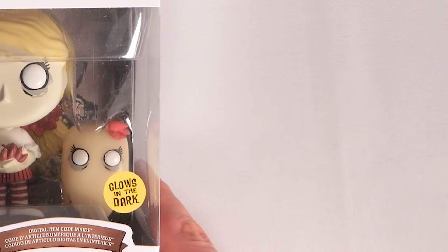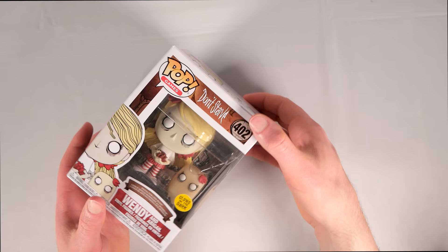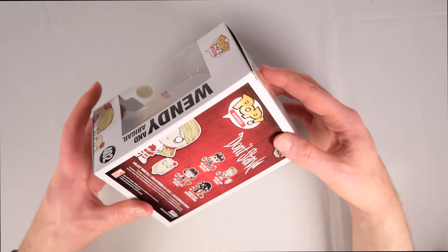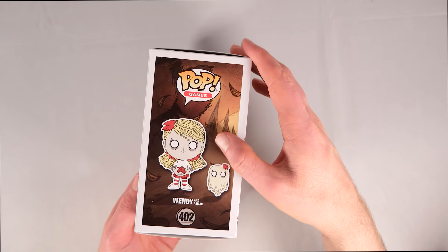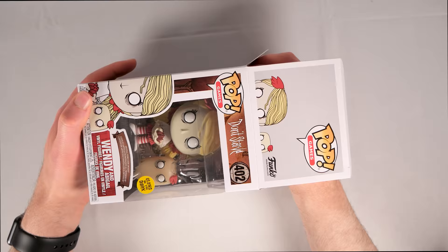This is kind of interesting — unlike all the other ones, it says that Wendy actually glows in the dark, and of course there is a digital item code inside. That is a little bit different from all of the other figurines for Don't Starve from Funko, as none of them have a glow-in-the-dark companion unlike Wendy here, so that's pretty special.